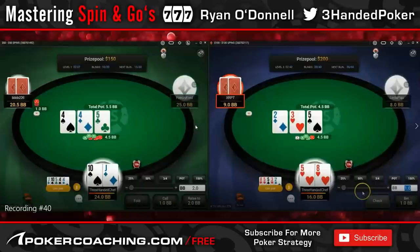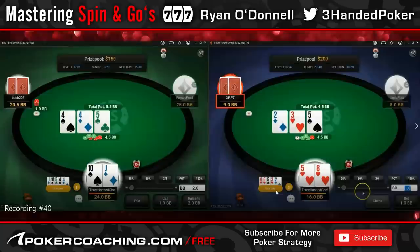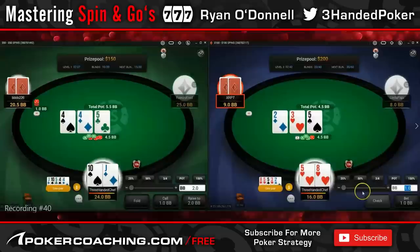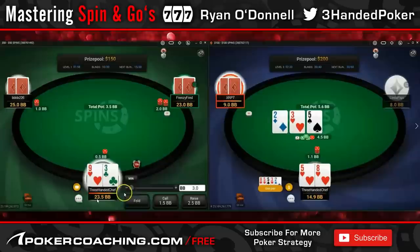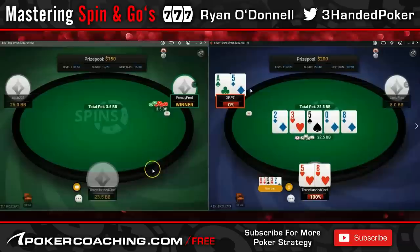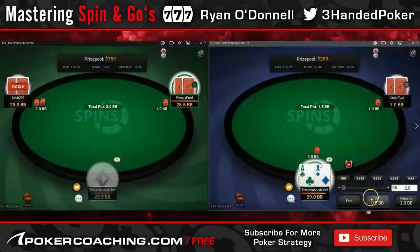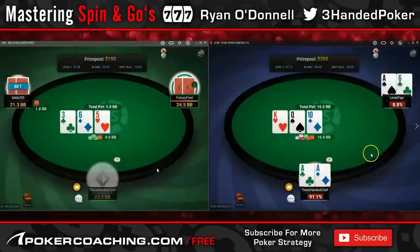We get a flop that doesn't really hit his range that much. Given I expected a recreational to be too wide, and if I bet he might just jam with stronger ace-x, maybe king-queen — not going to fold. So I decide to go for a bit of an unorthodox donk; I go a bit smaller to really induce him. He goes all-in, ends up having ace-5. This proves the point that preflop we want to be calling here, whereas against a reg with that narrow range, you'd want to fold.